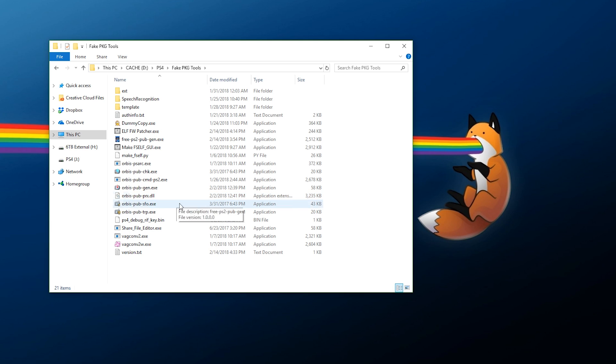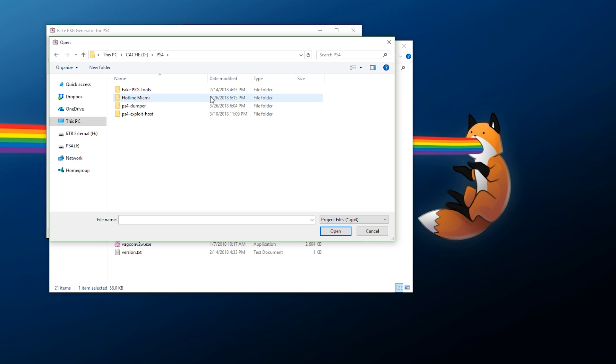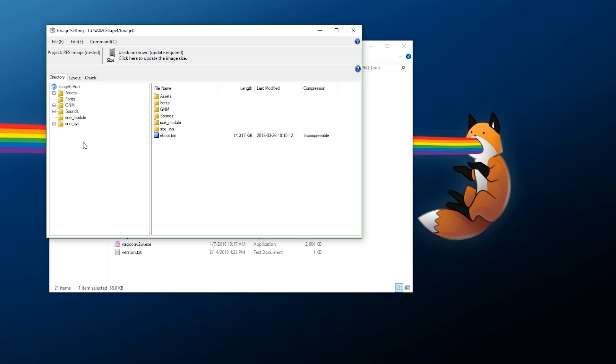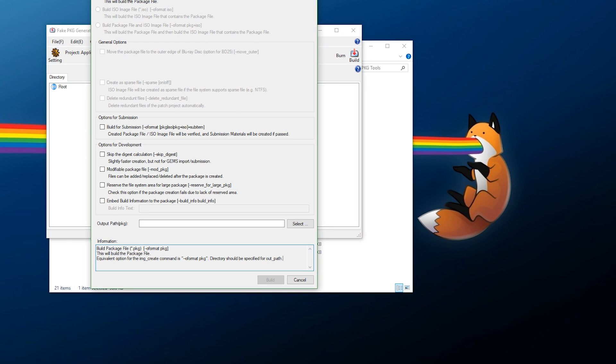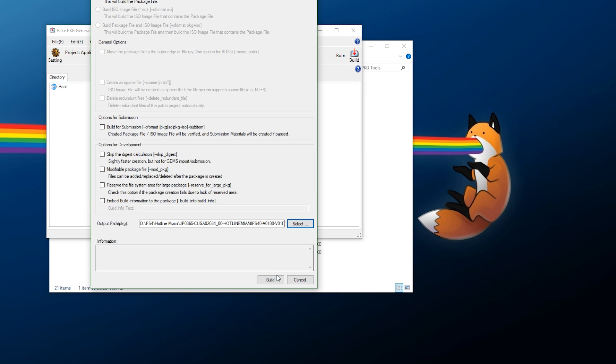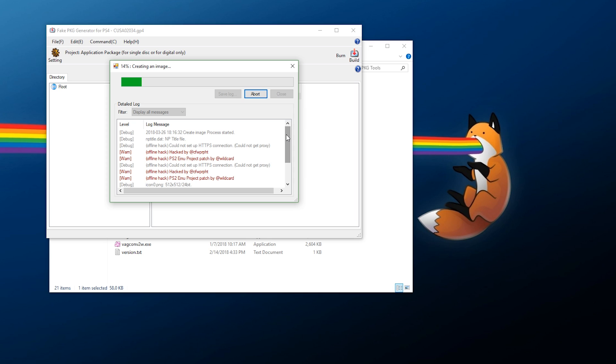Now go to Fake Package Tools and run Orbis Pub Gen — right-click and run it as Administrator. Go to File > Open and find your game's GP4 file. As you can see, these are all the files for the game. Click Build — it will give you an option for the output path. Press Select and it will auto-generate a package name. This is the standard technical naming format; you can rename it if you want, but I'll keep the default. This is also why I recommend organizing games into separate folders. Press Save, then click Build. This might take some time depending on game size and your hardware.